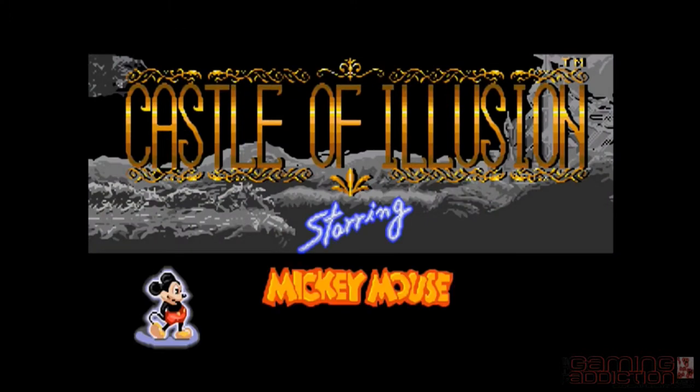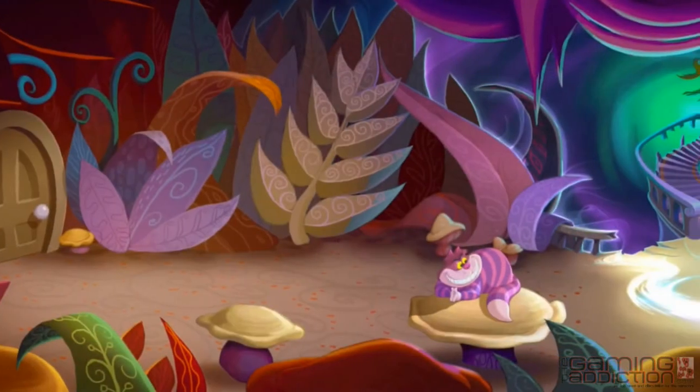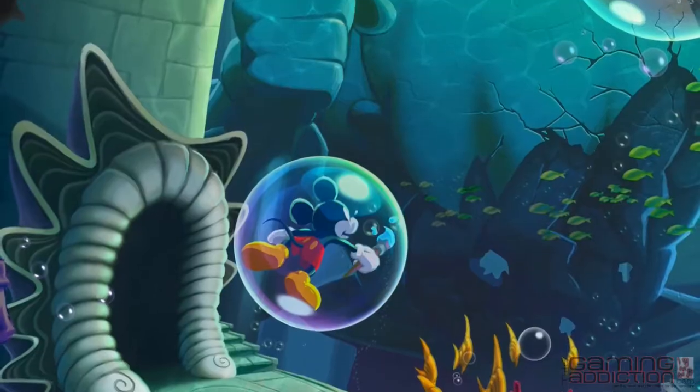The idea of the Castle of Illusion, as it was set forth in the original classic Sega Genesis game, is that it's this mysterious castle that's able to create illusions of basically anything from Disney's history. We wanted to make sure that we crafted the environments as faithfully to the Disney source art and the Disney films as we could.